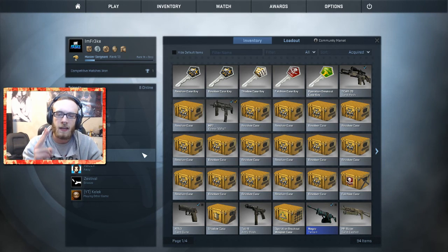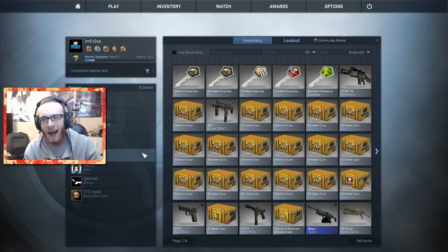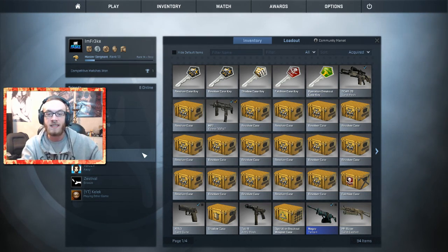We got two revolver case keys, one shadow case key, a falchion case key, and an operation breakout key. Three of those are ones I just earned from playing deathmatch or arms race, and the other ones were revolver cases because I decided to buy revolver cases since they're super cheap and I had money left over in my account.